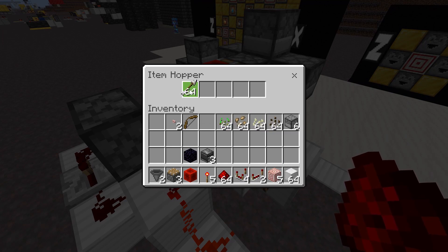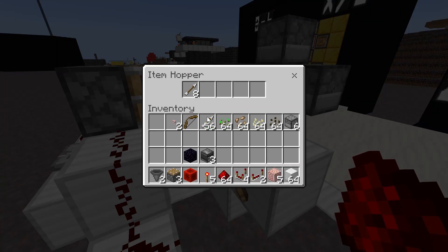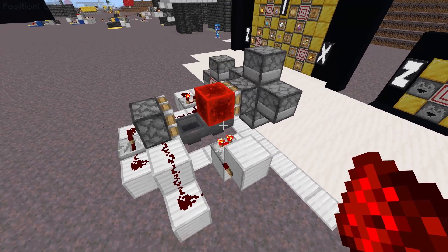All that's left is to place items into this hopper to determine how many items you want dispensed. I did a little testing and this is what I came up with, but lag will influence these numbers so depending on how much lag you have the numbers might be a little bit different. But in general, eight items in this hopper means that you will get half a stack of items, and 16 items in this hopper means that you will get a full stack of items. So it's totally up to you how many items you want to program it to give you.